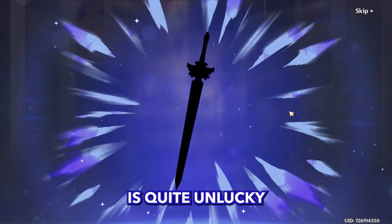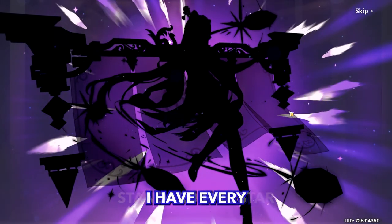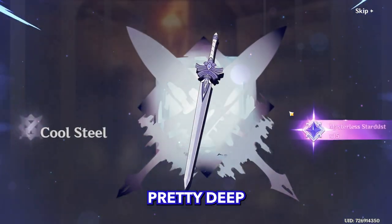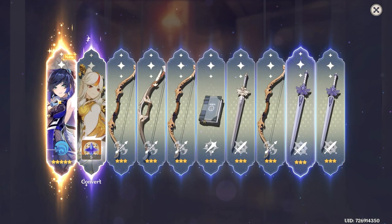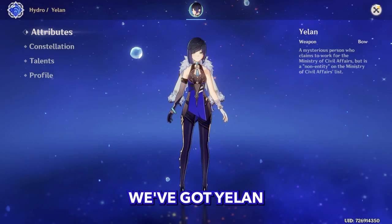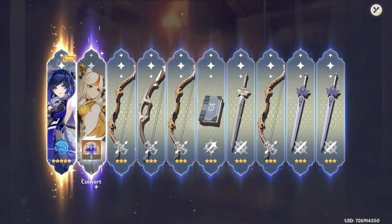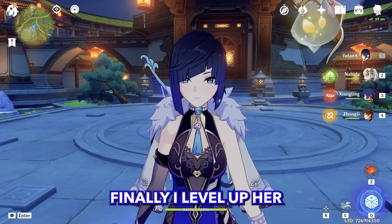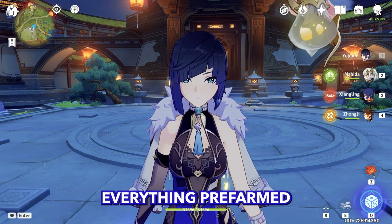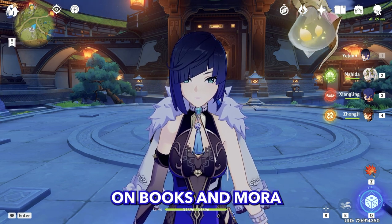It's my fourth time winning 50/50 — this account is quite unlucky. I have every standard 5-star and some of them pretty deep in constellation, like my C3 Keqing. So nice, we got Yelan! Let's quickly level her up. I thought I had everything pre-farmed for her but I was kind of low on books and Mora.